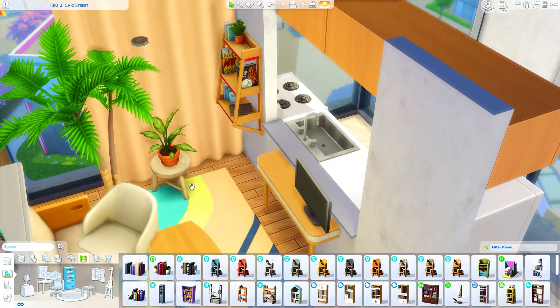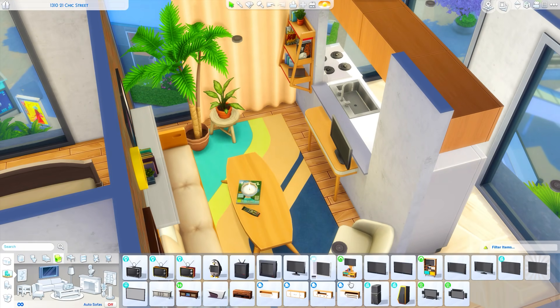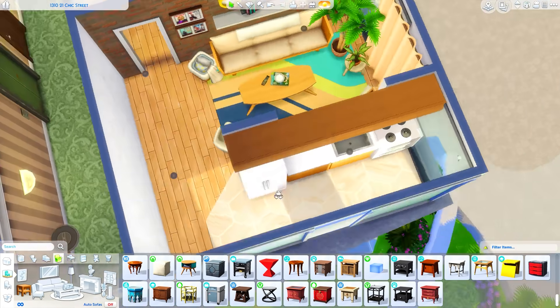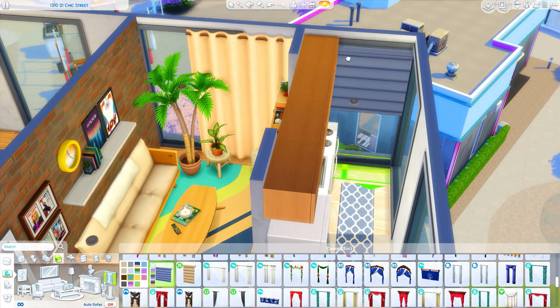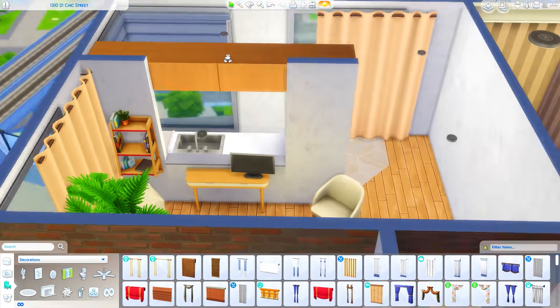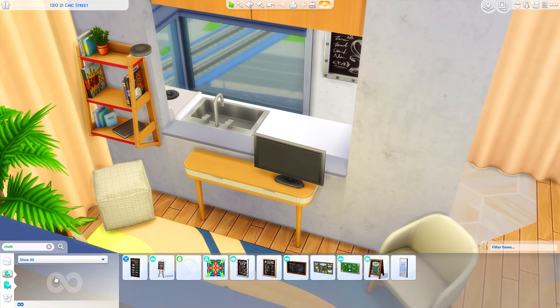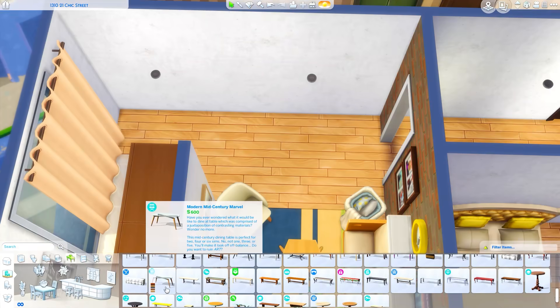If you like this apartment and would like to download it, it will be available on the Sims 4 gallery. You can find it under my EA ID which is Griffey — G-R-Y-P-H-I — or under the hashtag Miss Griffey, and that information will also be in the description down below. Let me know if you would like me to also upload my sim Aurora to the gallery so you can play with her. I think she came out really cute.